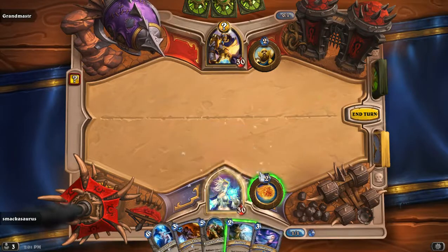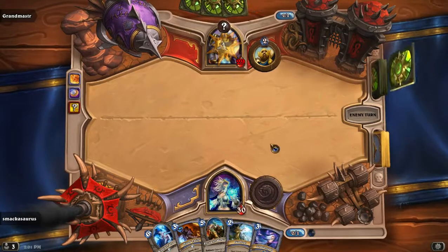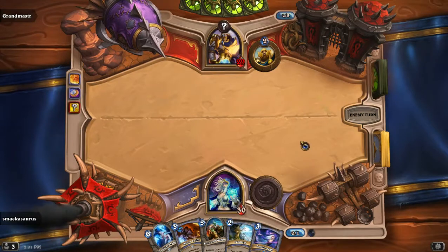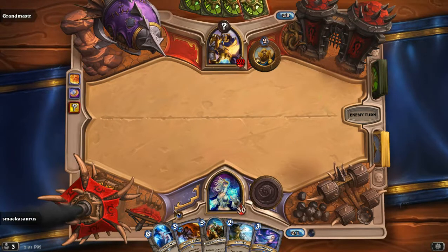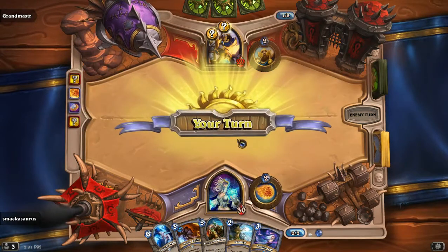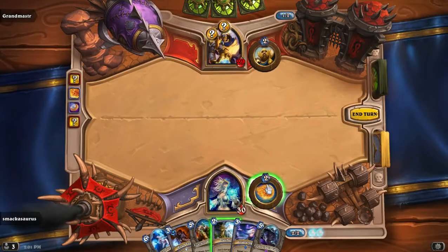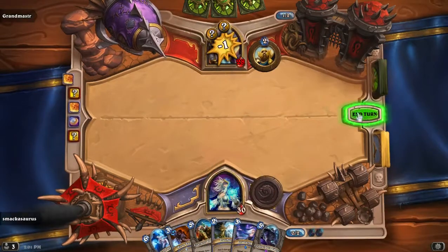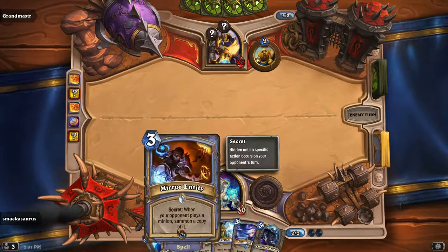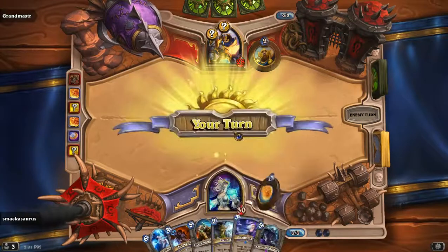Go ahead and burn that mana crystal, throw a fireball, see if I can trigger the secret. It doesn't trigger when he takes damage. The secret could be when I summon or when I attack him directly, so I'll have to wait and see. Oh, and another secret — damn. I'll just go ahead and fireball him again. Still no secrets yet. I'm probably going to drop Mirror Entity, Counterspell next turn, and start playing some of my secrets.